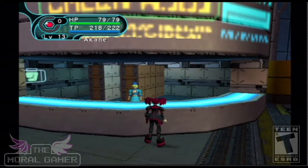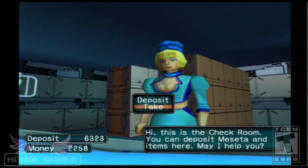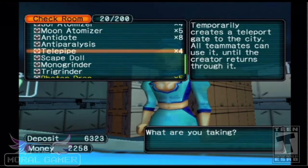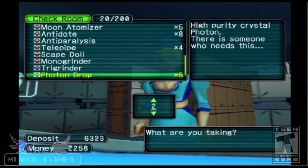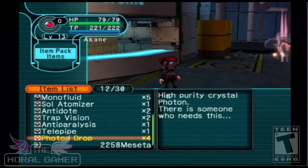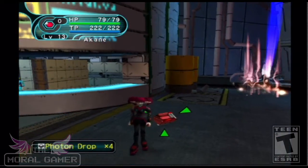Hey moral gamers, we're playing some Phantasy Star Online. I want to share a cheat with you. So my bank is here, and the way this works is you're going to duplicate whatever items you have. I'm going to go into my bank and look at my photon drops — I've got five of them. I need to make sure I only have one in there, otherwise this trick doesn't work. The first thing I want to do is duplicate my photon drops.